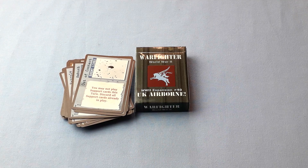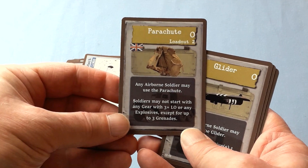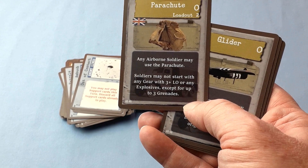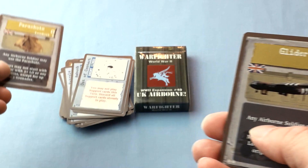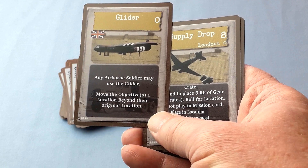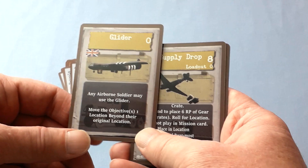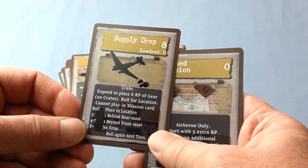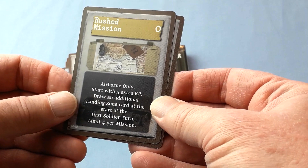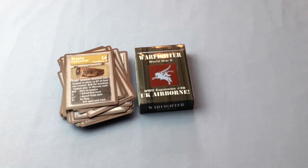Next it's the equipment cards. Here's the parachute: soldiers may not start with any gear with a loadout of plus three or any explosives, except for up to three grenades — traveling light. You can either come by parachute or by glider, but it says here: move the objective one location beyond its original location, so you've undershot or overshot it. There's also a supply drop card and a rushed mission card.